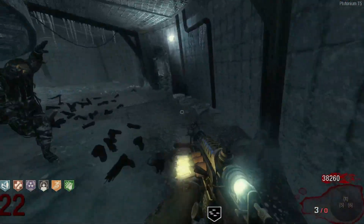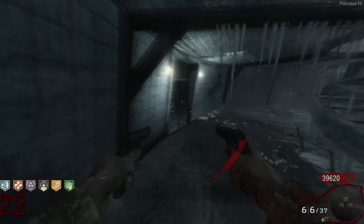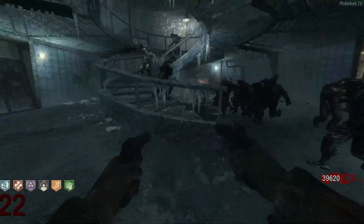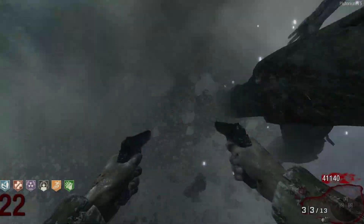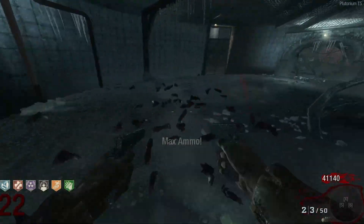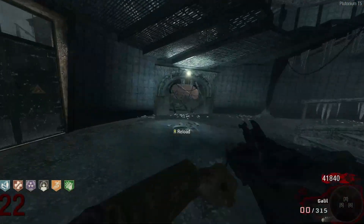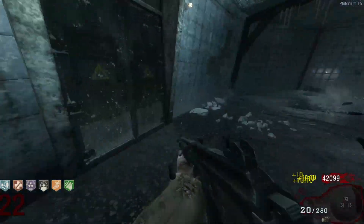We have three more Wonder Waffle shots. I'll just anger George so he gets here faster and we should get a guaranteed max ammo from the electrocuted zombies. Another two max ammos — what is this? Grab one of them. I missed the other max ammo — that's bad. We got a death machine though — let's go!